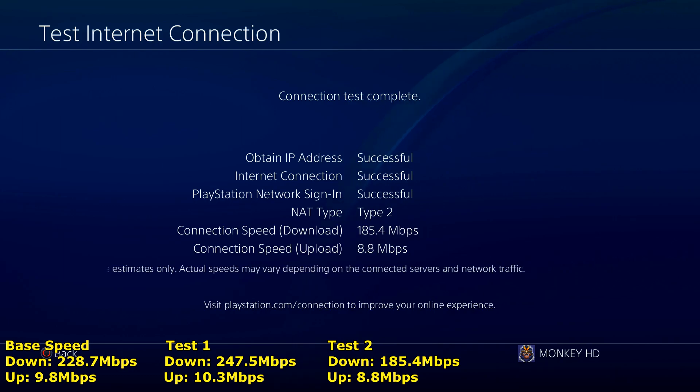I tested the Google DNS and it literally made mine a lot worse — it's gone under 200 megabits per second. So the first one, which I believe is the OpenDNS server, is the one I'll be using. Go check all the DNS servers on the website linked in the description and let me know which one works best for you and what location you're at.